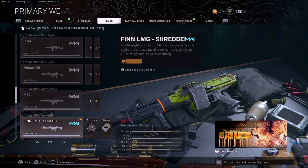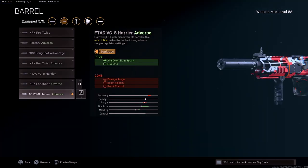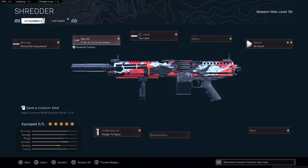So we have the Finn LMG. We put on the no stock, we put on the Harrier adverse barrel, and this makes it into an SMG build. The fire rate is absolutely cracked up close. It's so viable. It's so crazy that in this gameplay, I would say 99% of the kills came from this gun right here. You guys can get a lot of good examples, a lot of good gunfights that you can see for yourself. I think you guys are definitely going to want to copy this class.